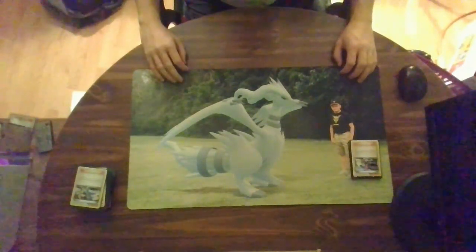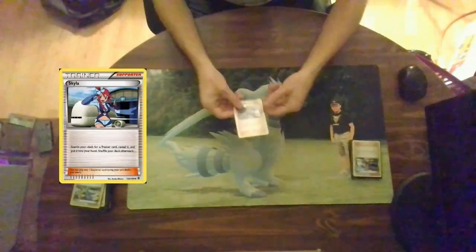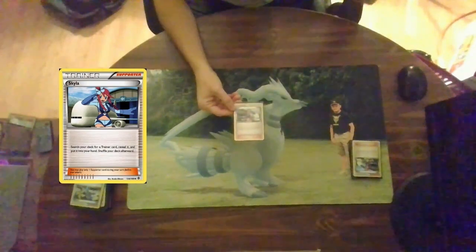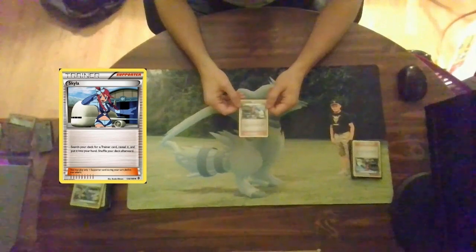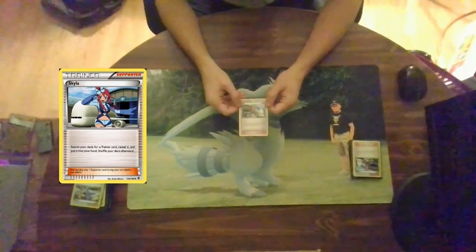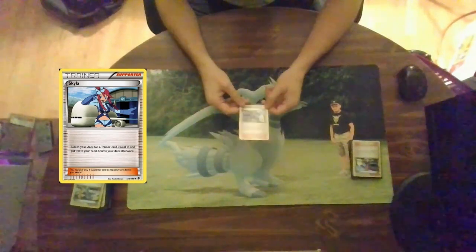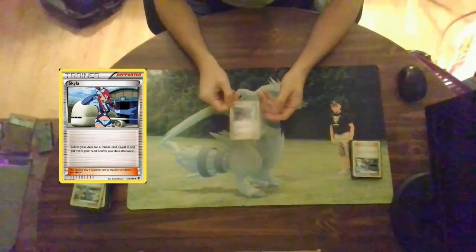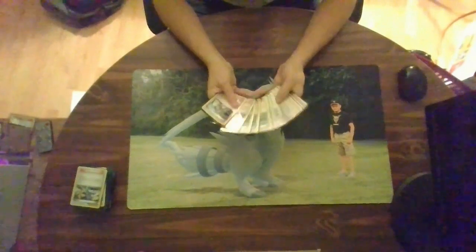Now we're going to look at one of the simplest supporters in TCG history: Skyla. Skyla basically lets you guarantee any trainer you want out of your deck — search your deck for a trainer card, reveal it, put it into your hand, and shuffle your deck. If you're playing a stage two deck with a lot of Rare Candy, which we'll cover later, this card is your best friend. I run 14 Skyla in the cube.